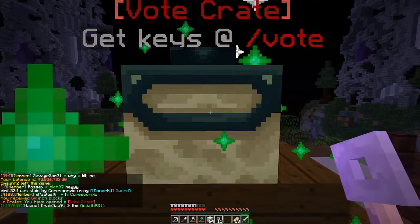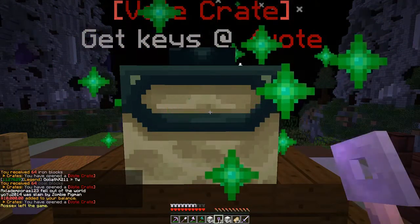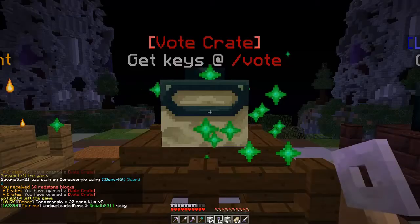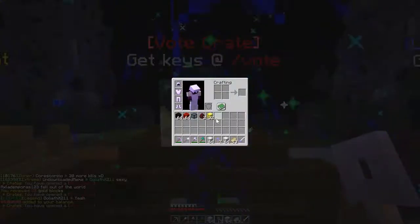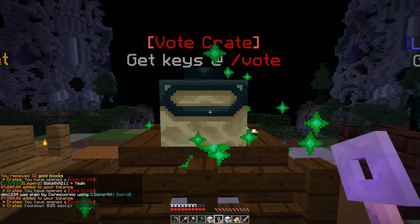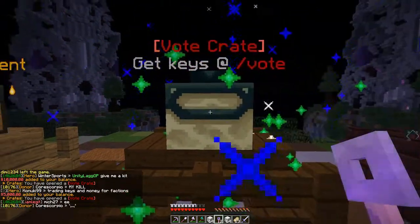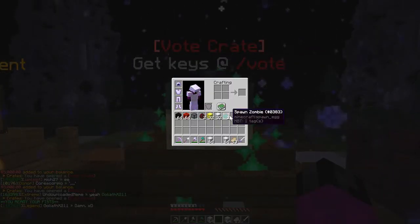I'd like to get some spawners, so I've got 16 vote crate keys to use. Opening them up: 64 iron blocks, 64 iron blocks, 64 coal blocks, 10,000 coins, 64 redstone, and then a pig zombie spawner — nice! Also 2 spider spawn eggs, blocks of gold, 5,000, 7,000, there's a cooldown, 25,000, 35 iron blocks, 10,000, 5,000, 5,000, and 2 zombie spawn eggs.